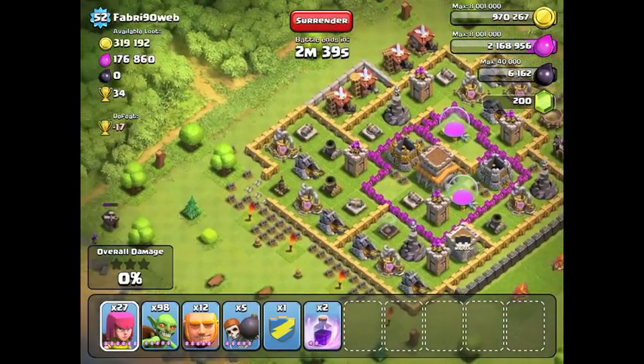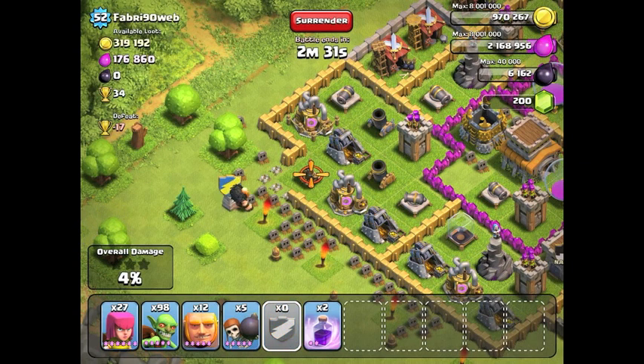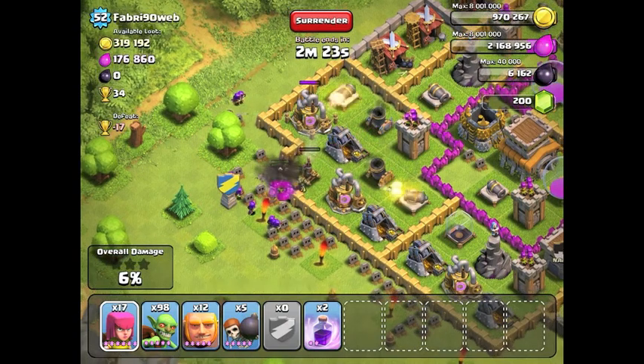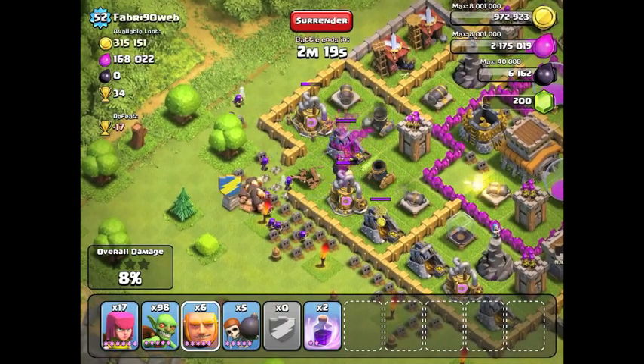I'm simply trying to reach the achievement where you destroy a bunch of builder huts — I think it's like 2,500 builder huts or so. So I put some archers around, drop my giants from my clan castle, and add a little archer support. Then I'm going to let them take out some of the defenses before I send in my goblins.